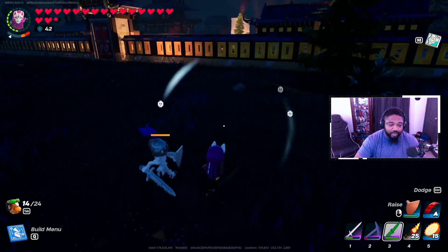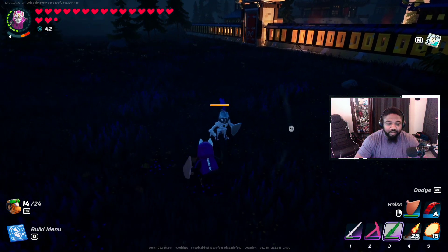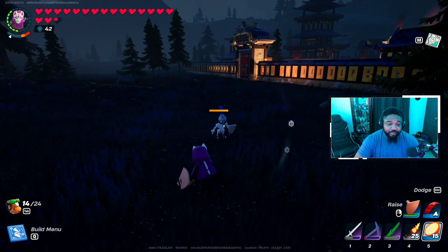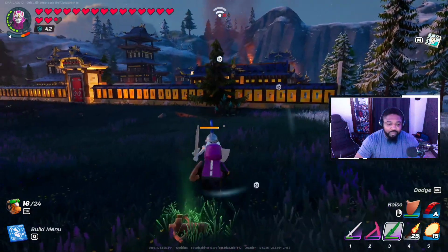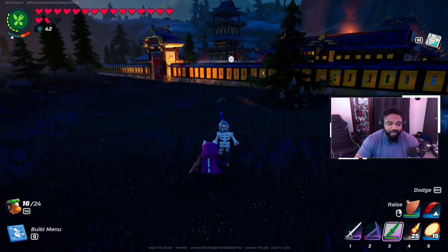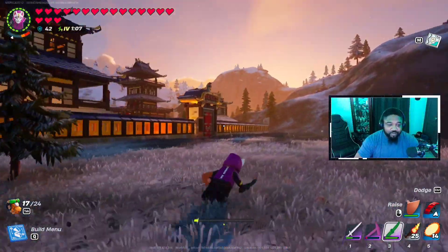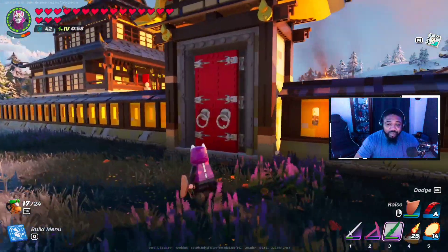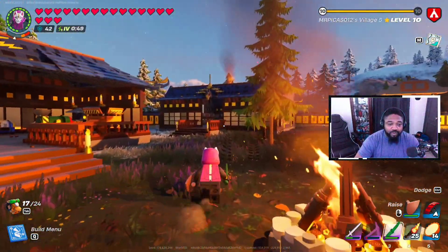I froze mid-combat — couldn't eat or use anything. After a moment we were back, but the skeleton got away. Switching gears: another cool addition is that skeletons now drop different things in the desert biome caves and I believe the frost caves as well. I want to get into a desert cave, but first I want to work on the jump pad setup.